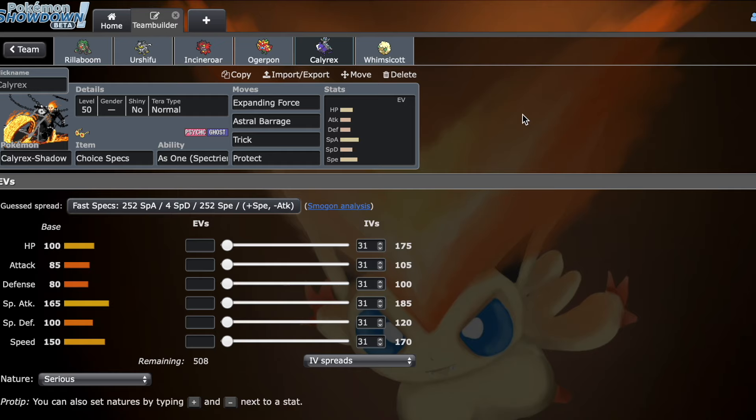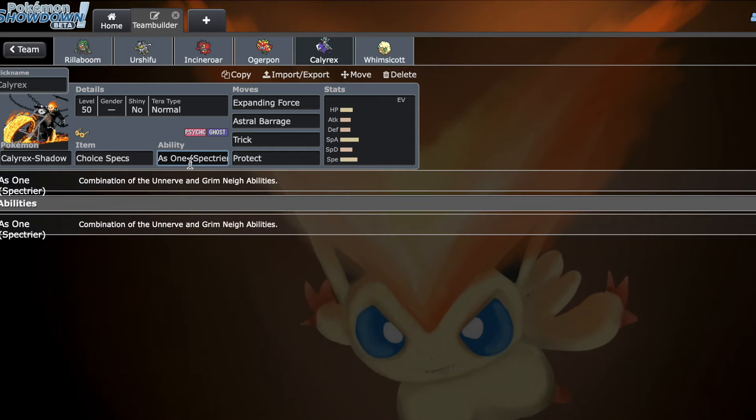Then there's Calyrex. Calyrex is busted — it's Fluttermane evolved four times. First of all, this ability combines Unnerve and Grimne — that's one Pokemon with two abilities, straight up. And what does Unnerve do? All the Incineroars are running Citrus Berry. This means that into Incineroar, it can't proc Citrus Berry. So if you go for Astral Barrage and have something like Rillaboom next to Calyrex, Choice Specs Astral Barrage into a High Horsepower should just pick up the Incineroar. And they can't get their Citrus Berry. Unnerve is a crazy ability.